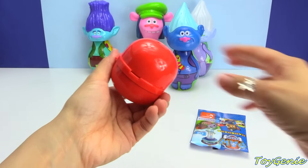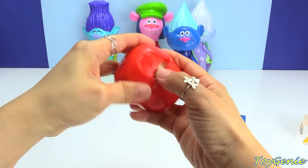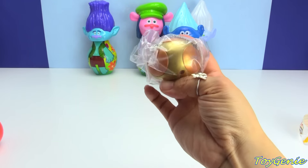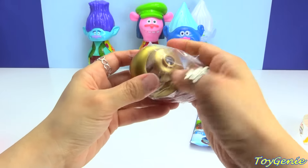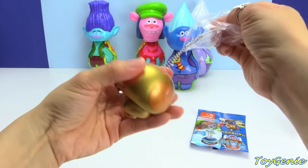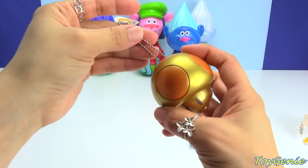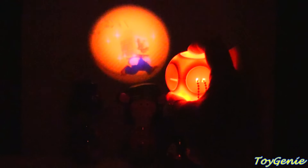Let's open this up and see what we get inside. We have a golden mushroom. And this is one of those projector lights - super, super awesome. Let me pull this off and turn off the light so we can see what it projects. Super cool, look at that. When you pull it back, the image gets bigger. And when you move it forward, the image gets smaller.